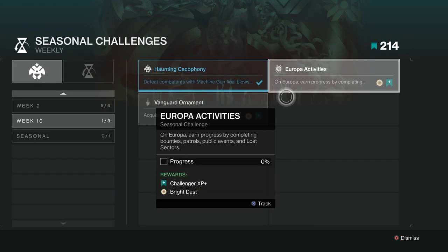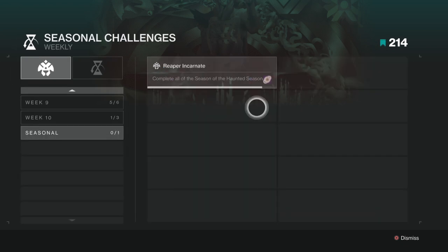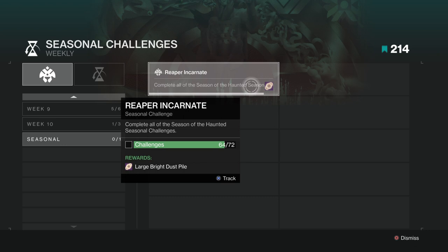Completing a full week of seasonal challenges grants a large sum of bright dust, so it's a good idea to complete as many as possible. Completing up to 75 of them will grant you a large bright dust pile — around 4,000 bright dust in total. If you're fine with slogging through these, this is the best method of getting rich quick, as you can earn up to 10,000 bright dust by the end of the season.